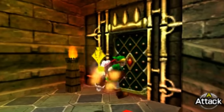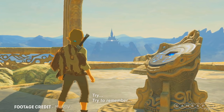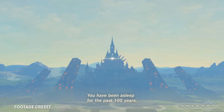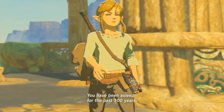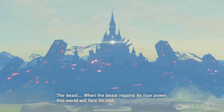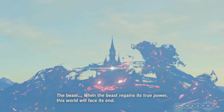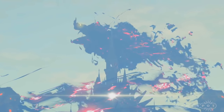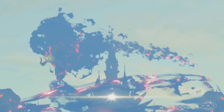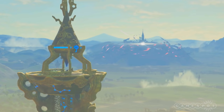Ganon is the primary antagonist of Breath of the Wild, through a form called the Calamity Ganon. So where is his iconic theme? Like most classic Zelda music in Breath of the Wild, it's there, but you have to listen carefully. Listen to this section of the cutscene on top of the first Resurrection Tower. Did you hear it? It seems to have a weird effect on it, making it grow louder then quieter, possibly mirroring how the Calamity Ganon seems to appear and then disappear, fluctuating around Hyrule Castle.